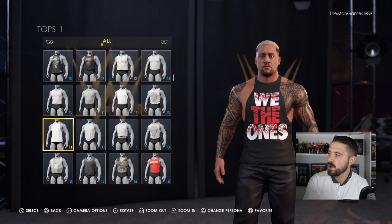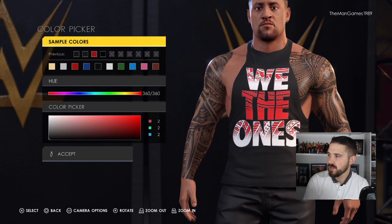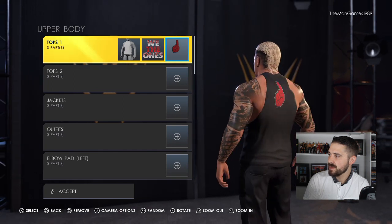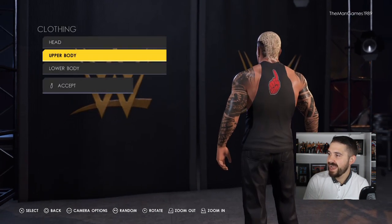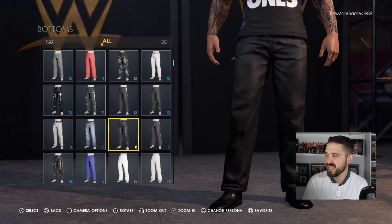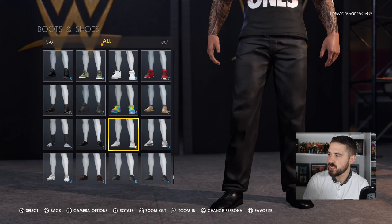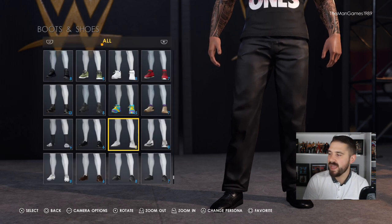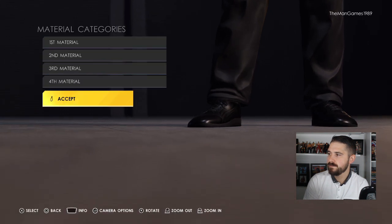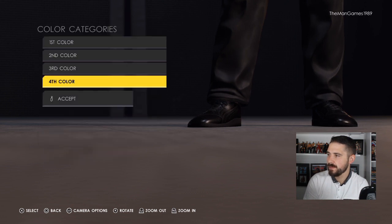For people that already have Solo Sikoa on 2K22, it's a really easy creation. Go to Clothing, Upper Body, Tops — use this top here, material is just Default, color is just Black. Place the 'We The Ones' image on the front and the hand image on the back. Down to Lowers — the bottoms are exactly as they already are in the game, no changes needed. Down to Boots and Shoes — all Default material, colors are Black, Black, Black and Black.